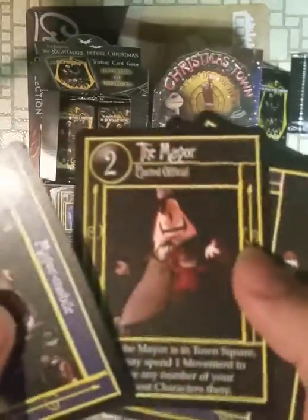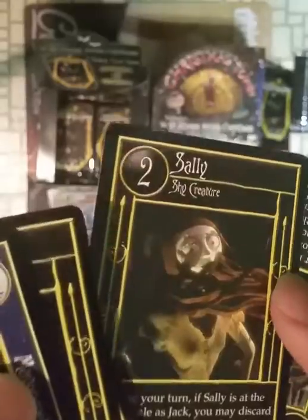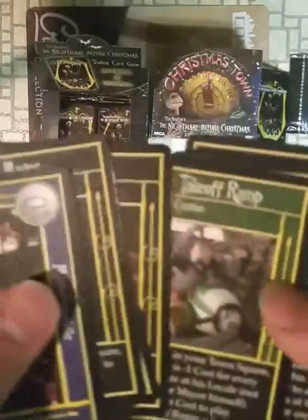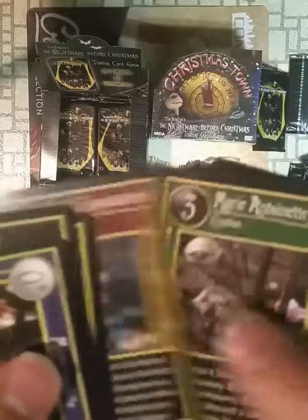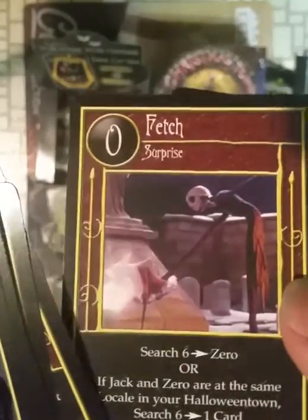Oh look at that, there's the Mayor — he's got his own starter deck. Of course, Marimobile is his starter card. Sally does not have her own deck, which is kind of disappointing. Take Off Ramp. Fetch. Love Zero — Zero and Jack.